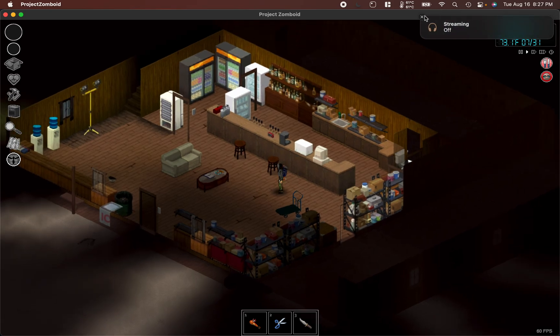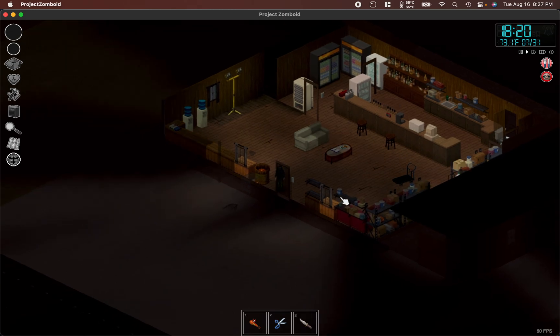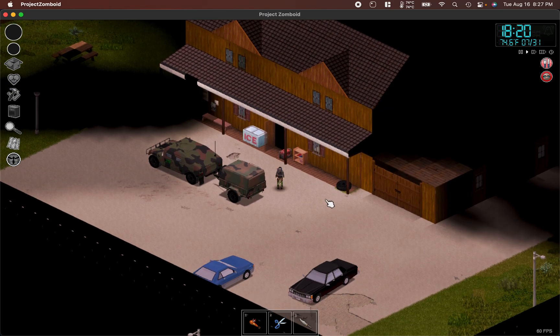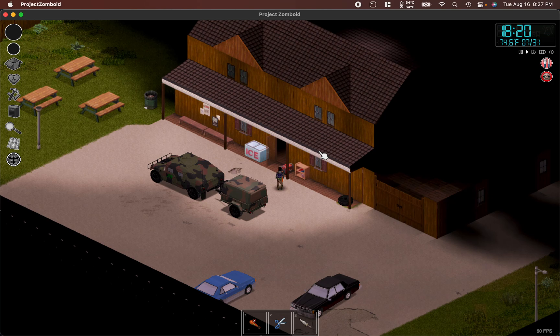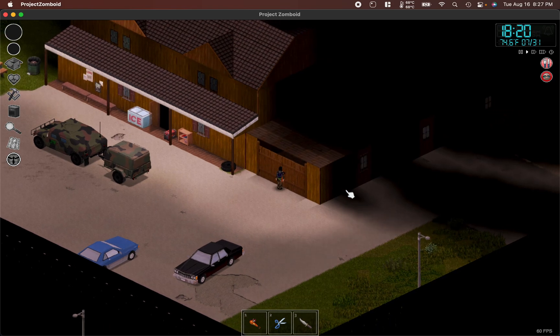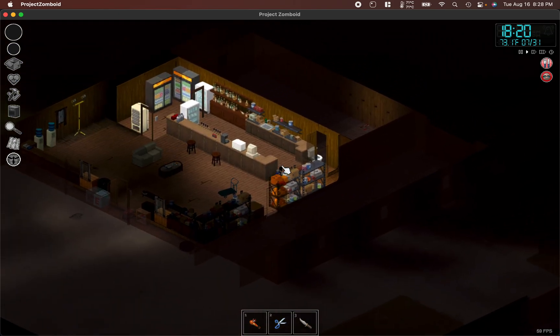This whole thing becomes easier if I explain what I'm doing. This is the interior of Twiggies, on the outskirts of West Point. I have started building a wall around it and done some extensive renovations. Off to the side I have built a garage and put a sink in here, potentially to back the water truck up and fill it from here, or at least to make it easier to move water back and forth.